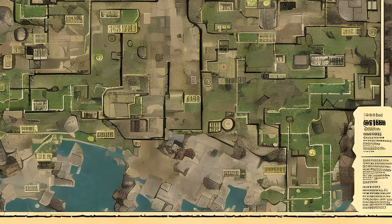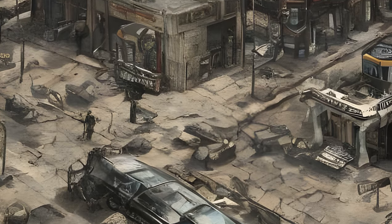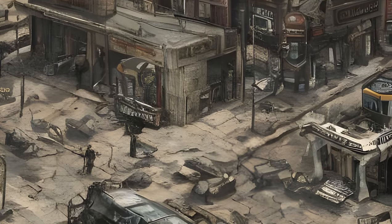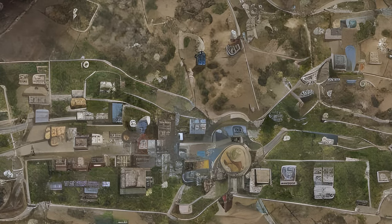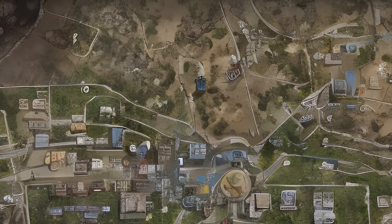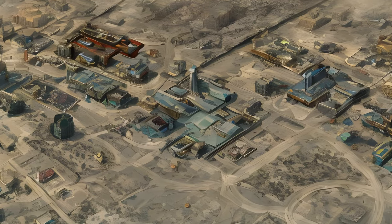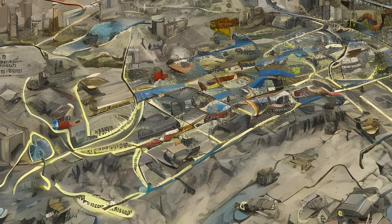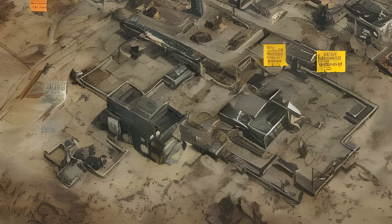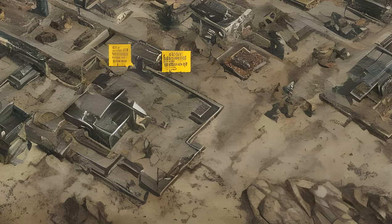The grid system used is different. The Strip and Freeside are highlighted similar to the downtown DC ruins in Fallout 3. Boulder City street layout is represented. The 188 Trading Post is much further east, closer to Boulder City. Prim's residential area is more expansive. The monorail road is shorter, terminating further south on the Strip. Several roads are absent, possibly because those areas weren't complete at the time of the map's creation.